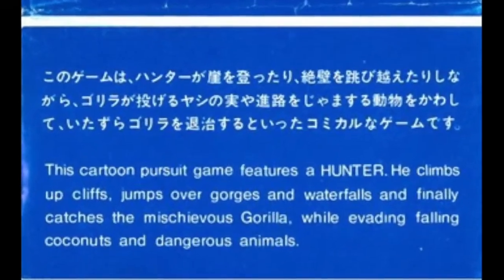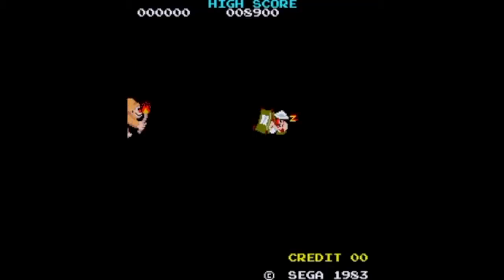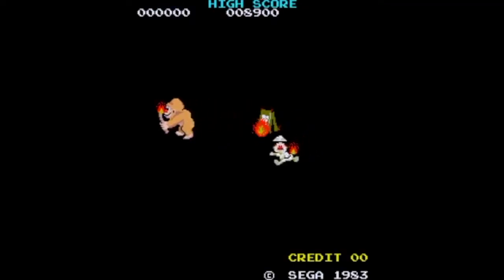Anyway, let's fire up the Wii and open up the emulator to review... The instruction manual opens by saying: 'This cartoon pursuit game features a hunter! He climbs up cliffs, jumps over gorges and waterfalls, and finally catches the mischievous gorilla while evading falling coconuts and dangerous animals.' The arcade version had an opening cutscene explaining why — the gorilla one day decides it would be a fun idea to set the hunter's foot on fire while he sleeps as a silly prank.